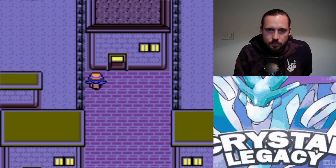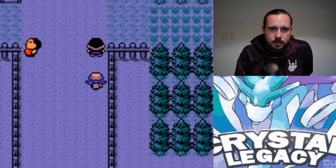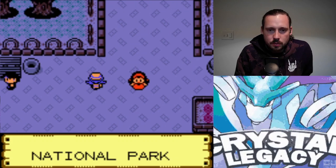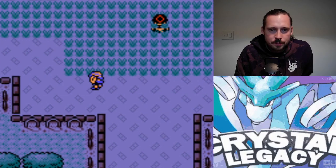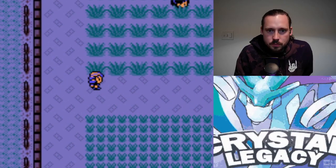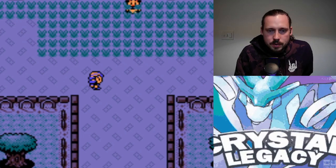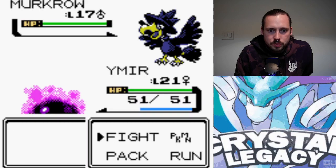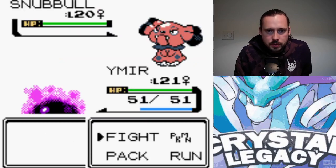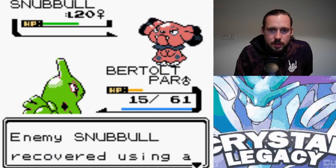Now I'll go through the National Park trainers, and then it'll be on to Ecruteak City, which has the Burn Tower, the Kimono Girls — which means I'll get Surf. I do not have a Water type on my team yet though. Murkrow is another one you actually weren't able to get until the Kanto post-game in vanilla Gen 2 either.